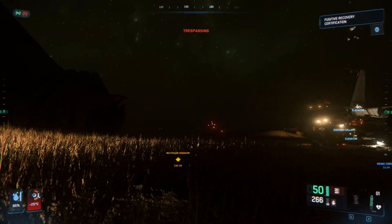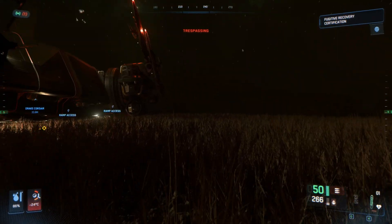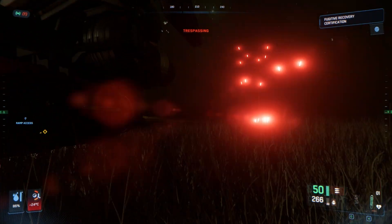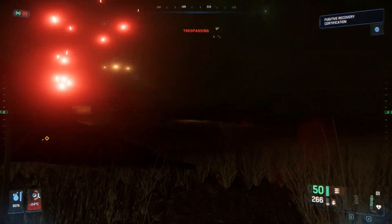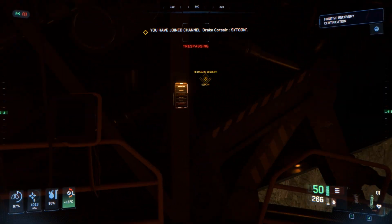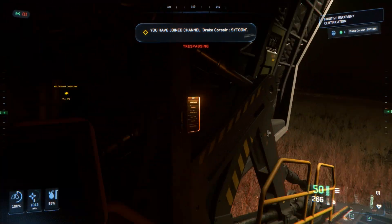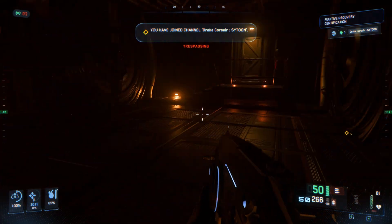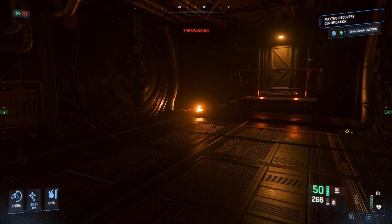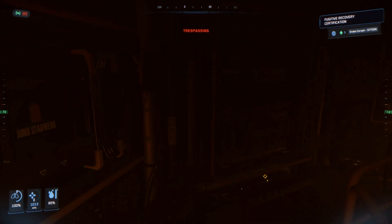I don't want to abandon this mission, I want to know what I'm supposed to do. I just don't seem to have enough information. The marker to me doesn't make a lot of sense, maybe I will try and go exactly where that marker is. Let's get rid of this guy, then let's fly to exactly where that marker is.